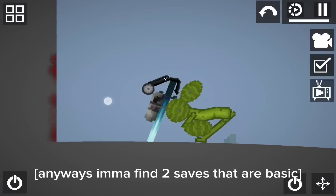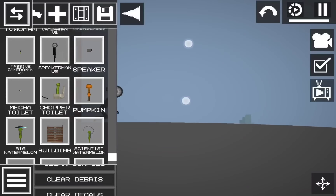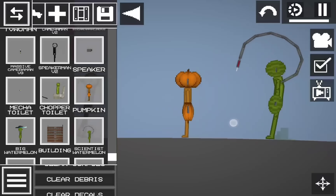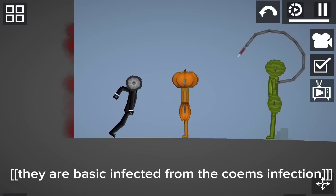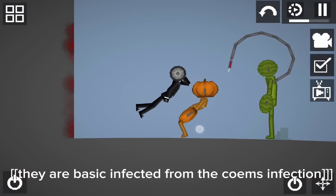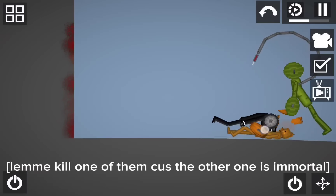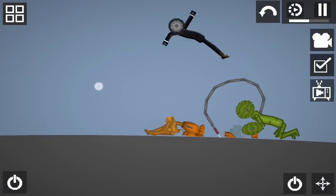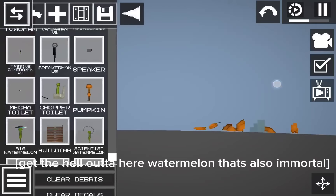Imma find two saves that are basic. Here is Pumpkin and Scientist Watermelon. They are basic infected from the Coem's infection. Lemma kill one of them, 'cause the other one is immortal. Get the hell out of here, watermelon. That's also immortal.